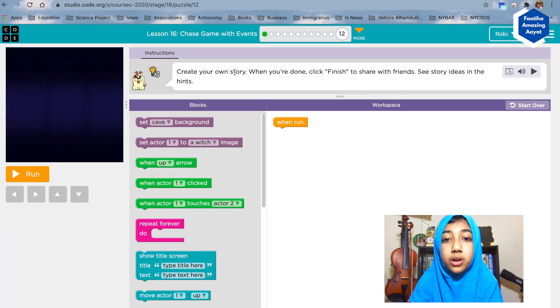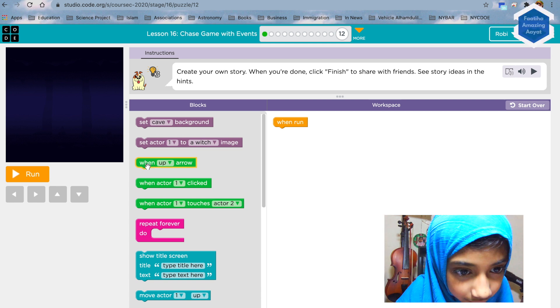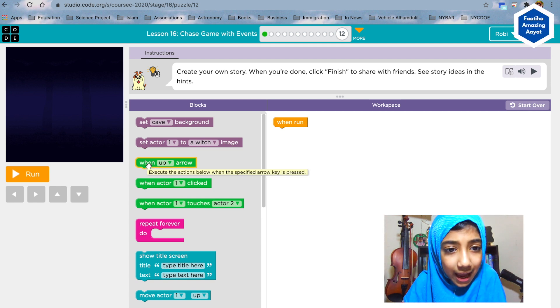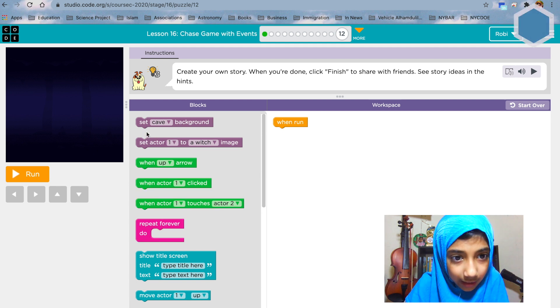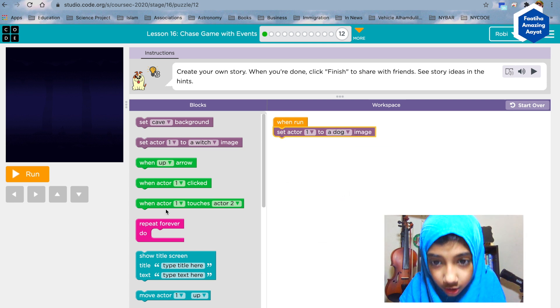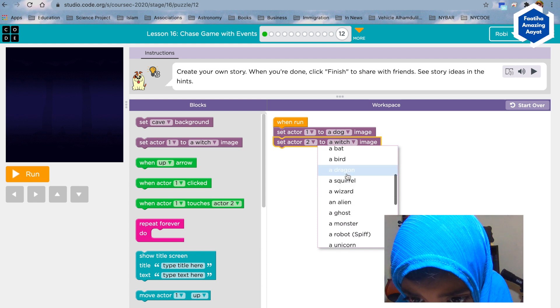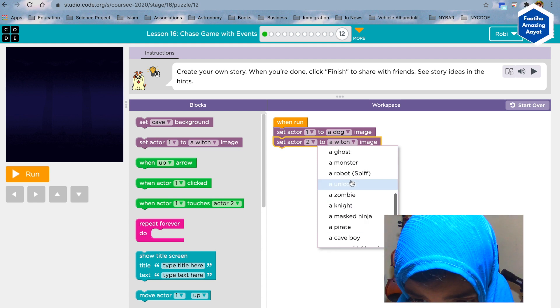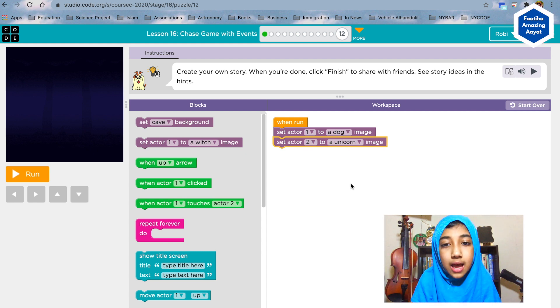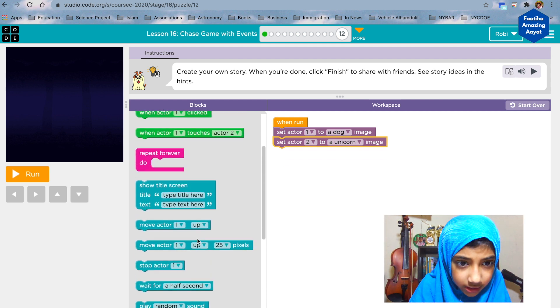Create your own story — when you're done, click finish to share with friends. We're gonna create our own. Let's say set actor one to a dog and then set actor two to a unicorn. So actor one is a dog and actor two is a unicorn.